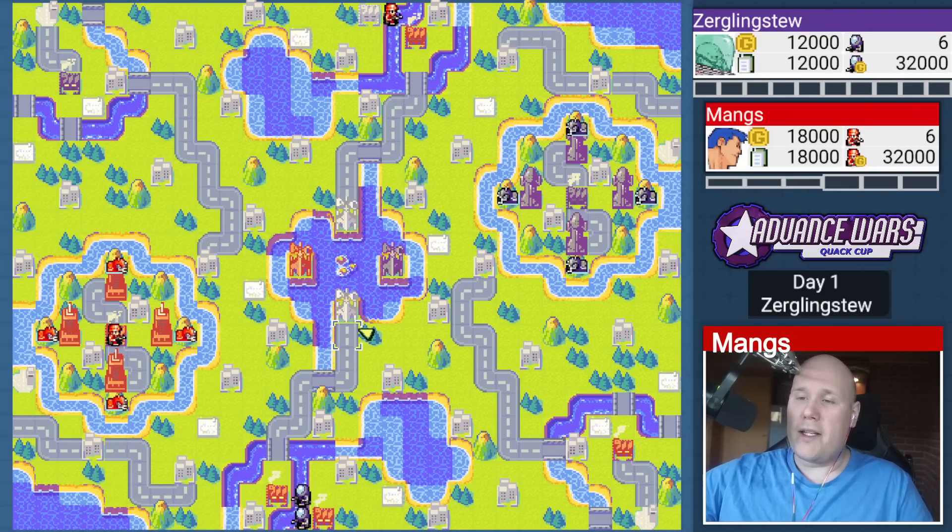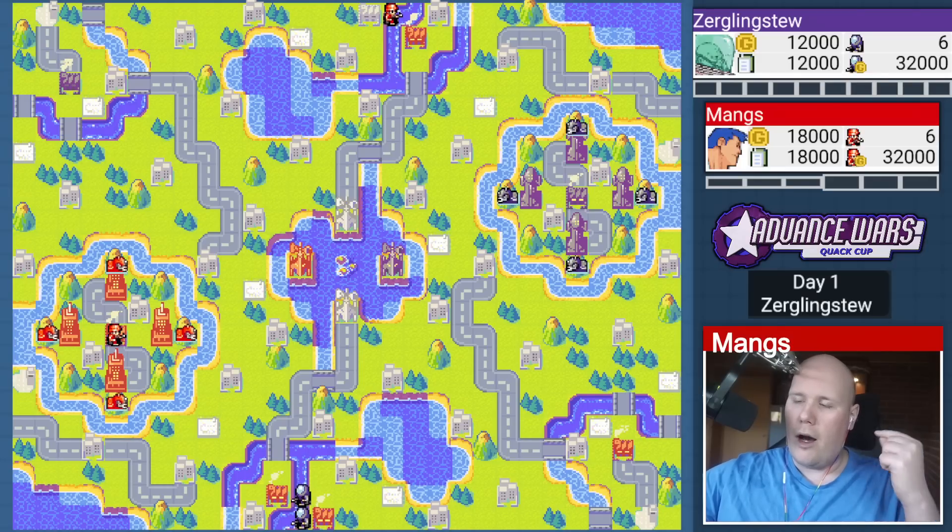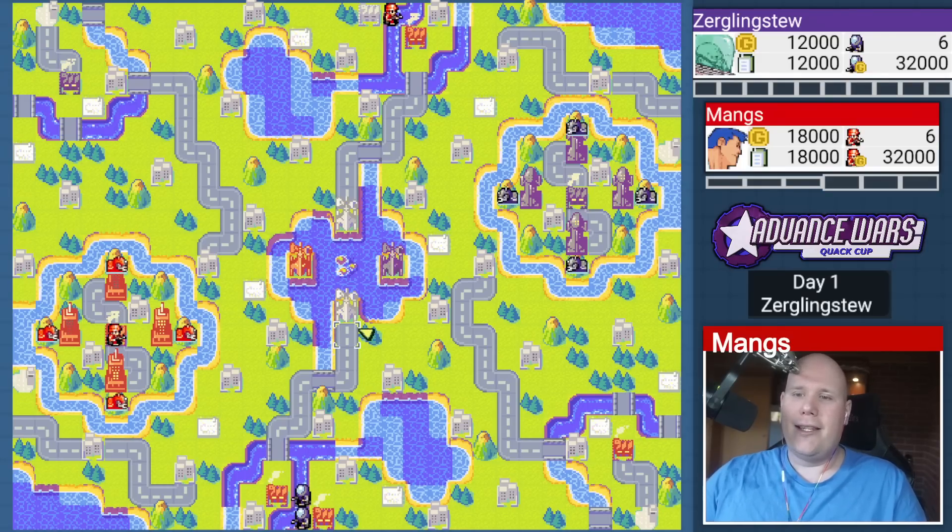The map is pretty open, so anti-air will be able to ward battlecopters away somewhat. Not a lot of mountains and rivers to hide behind, but it doesn't matter because in a mixed base format, you want high mobility. Movement is the name of the game — you want movement and you want firepower. This is exactly why I ended up picking Max.